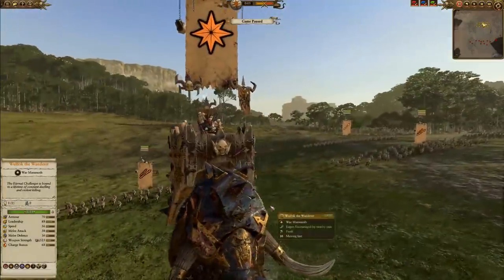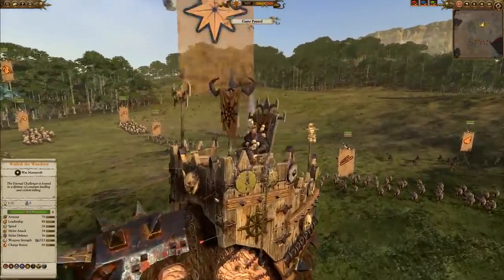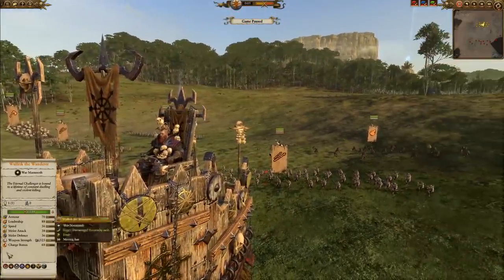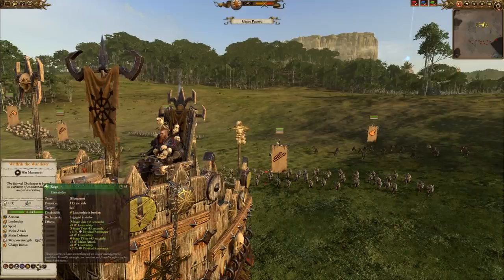For the leadership of our Norscan army, we have Wulfric the Wanderer — the great challenger of every single thing known to man. He has his abilities: Hunter of Champions, which reduces speed, armor, and melee defense, as well as Fight or Die. He also has his Rage ability built into him, as he is a Norscan.